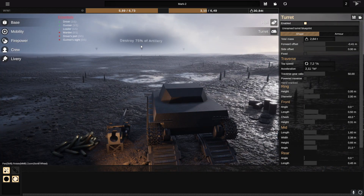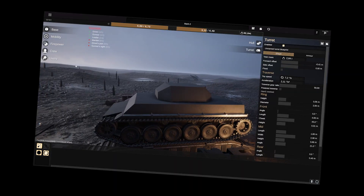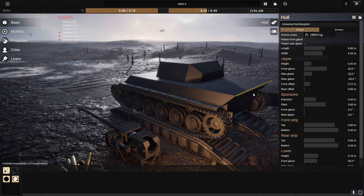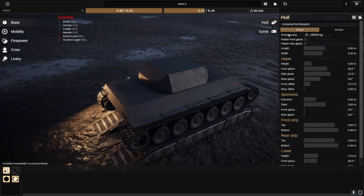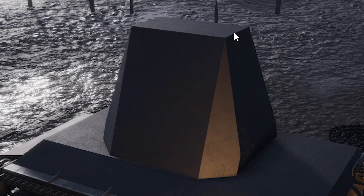I'm guessing that this is the 'destroy 75% of artillery' scenario, so we have to get down there and destroy the artillery. This is our tank — it's just a basic tank, really. The good thing, however, is that we can tune this to our liking. We can make it look good, we can do pretty much whatever we want with it. We can change the hull like this, we can narrow it in. My god, that looks so good.